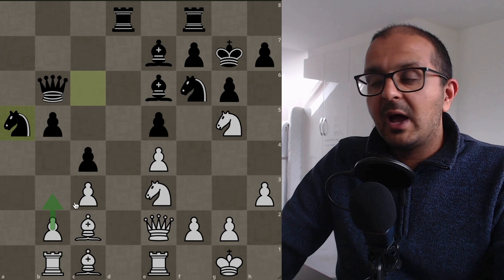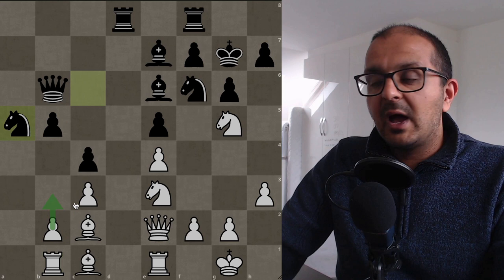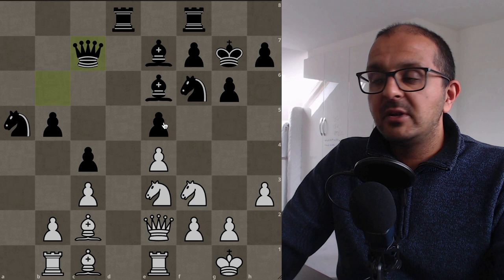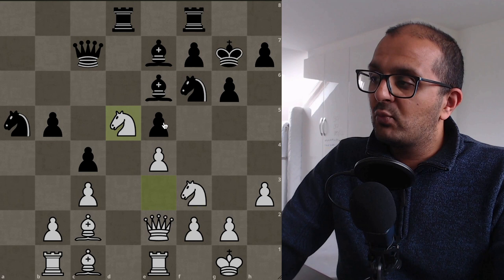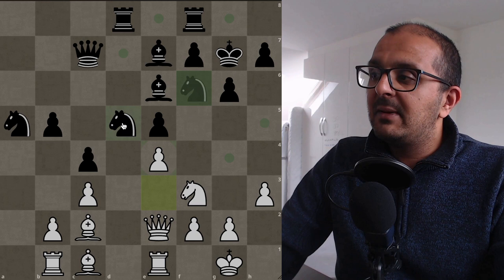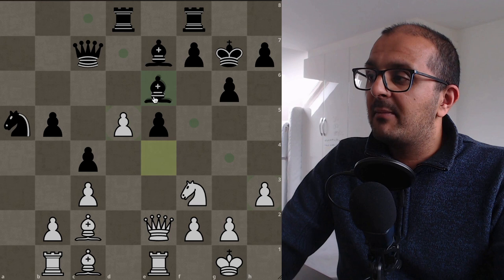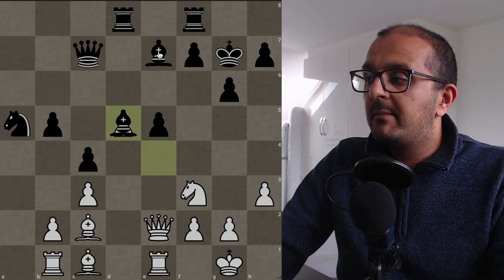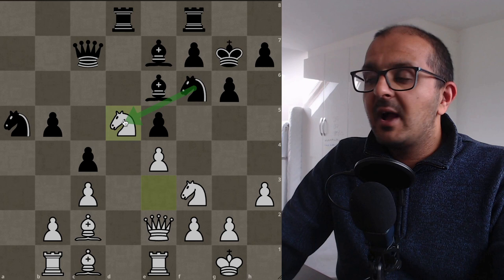Tal wants to play b3, so Bronstein plays knight to a5 to prevent it — b3 would just blunder a pawn with three attackers and only two defenders. After knight to f3, the e5 pawn is hanging; queen c7 defends it. Finally Tal uses this opportunity to play knight to d5. Many of us would instinctively play knight takes d5, but after e takes d5, bishop takes d5 — we have knight takes e5 threatening to win a pawn on g6, launching a double attack on the e7 bishop.